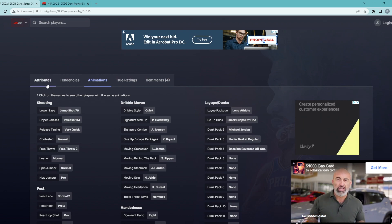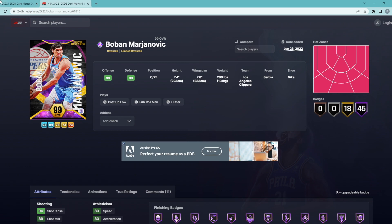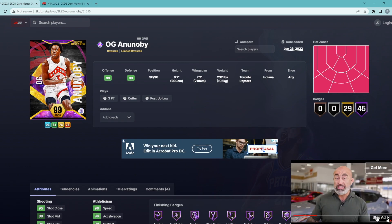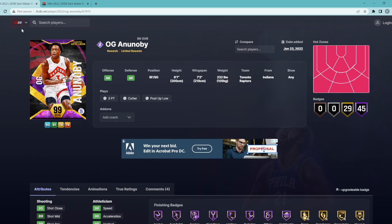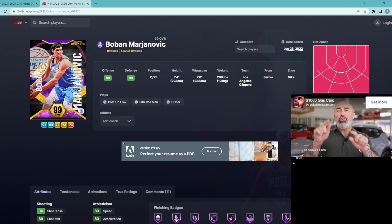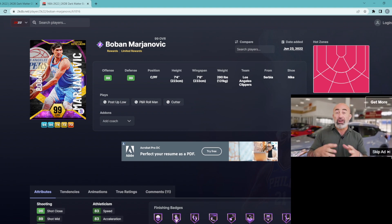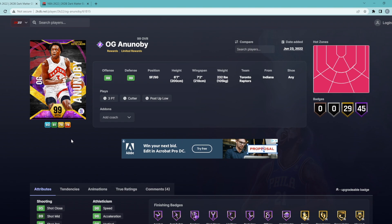To answer the question of the video: who should you take between OG and Boban Marjanovic? I think OG is going to be objectively the better card. But if you need a free center — if you don't have Taco or Yao Ming and need someone to match up against those tall guys — then Boban is probably your pick. Overall, the better card is OG Anunoby, and he'll be amazing at the shooting guard position.